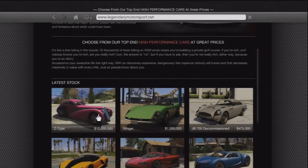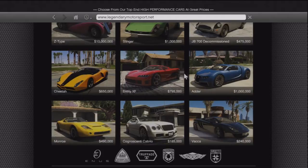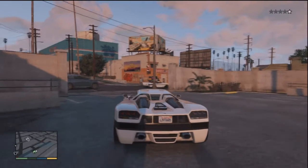You can see a 10 million dollar car, the Z Type - it's pretty slow. The fastest cars are these sports cars right here, and this is the car I'm driving right now. I'm probably gonna buy that one and also this one.